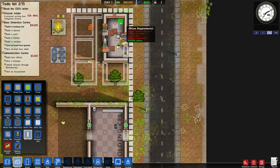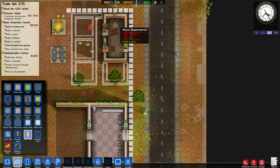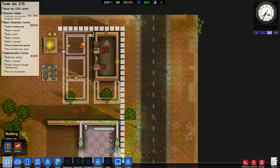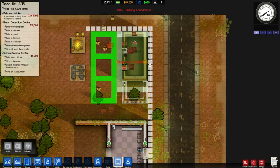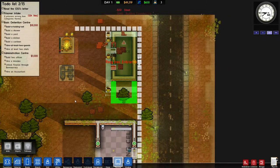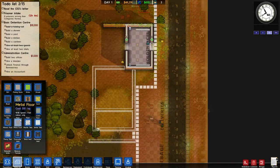That door is open. We're going to turn this into an office. We need to hire a warden and unlock finance through bureaucracy - I'll explain that whenever we get to it. Let me go back to foundations and add another chunk here. Room size must be four by four - I totally wasn't thinking, I did five by five. I've got to build the back wall and then it'll be four by four for sure.